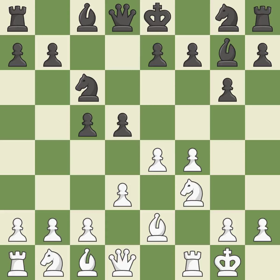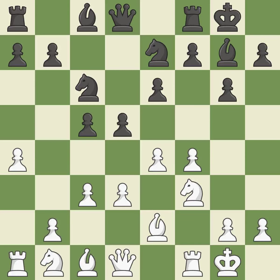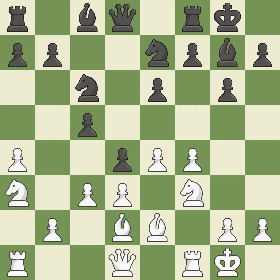Castling kingside tends to be safer because the king is further from the center. This develops a knight from its starting square, activating it. Castling gets the king to a safer square, out of the center of the board, while also developing a rook. Castling to the same side of the board as the opponent avoids some of the attacking associated with opposite-side castling. This develops a knight from its starting square, activating it. This defends a piece that is being attacked but is not well defended.